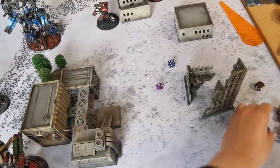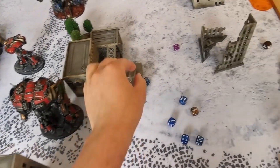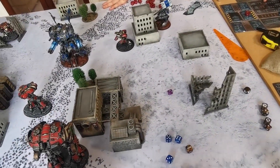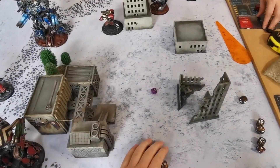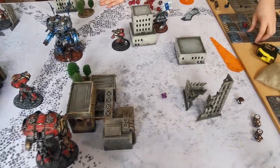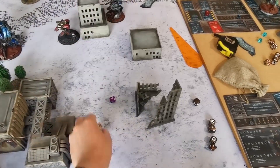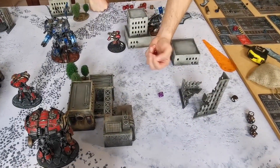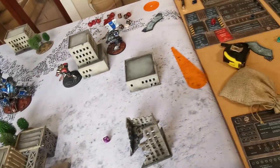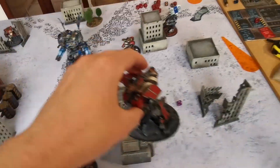Meltdown explosion from Sophie's Warhound rolling a five on d6 — five hits at strength six to Alex's Warhound body. A nothing, a nothing, a 10, and two 11s. The 11s are direct hits — three pips out. And then we go away. Turn three ends with Alex down his Reaver kill and Sophie's Warmaster gone.